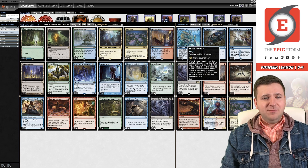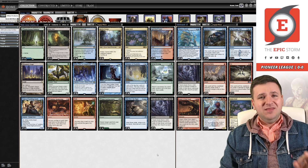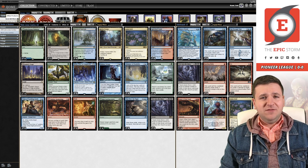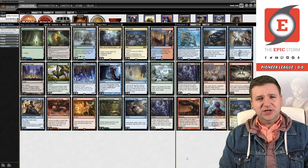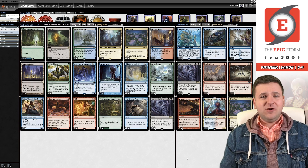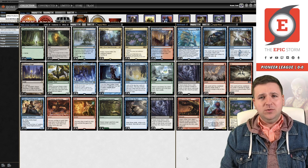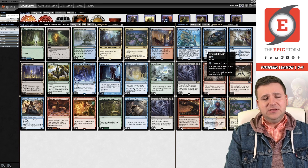Thassa's Oracle is the best win condition the deck can possibly play in my opinion. The main deck Niv was really good, just not as good as Peer into the Abyss. We want to turbo-Peer every single game. Niv isn't bad — it's great — but it's just not better than Peer, so we're keeping it in the sideboard for counterspell matchups. Some people try to argue Jace is better, but it dies to removal. Oracle is still the most efficient way to win — why wouldn't you want the card that costs the least mana? Oracle is like eight dollars anyway.